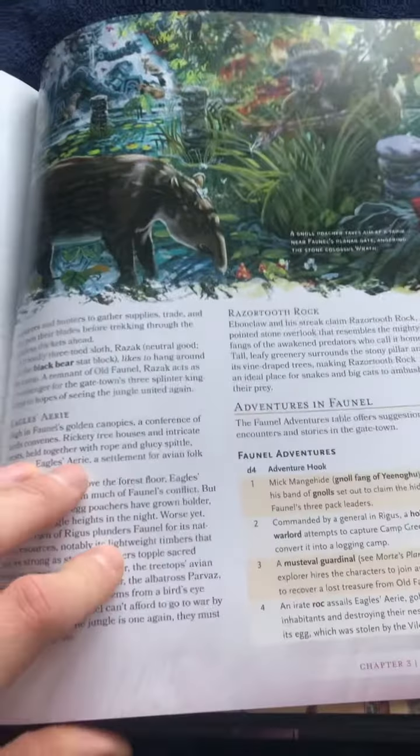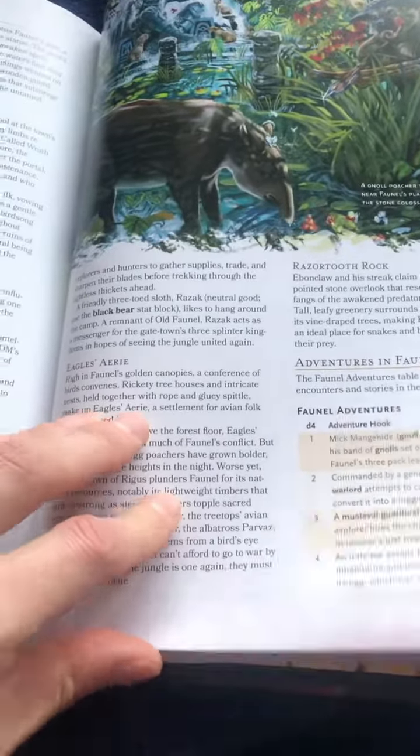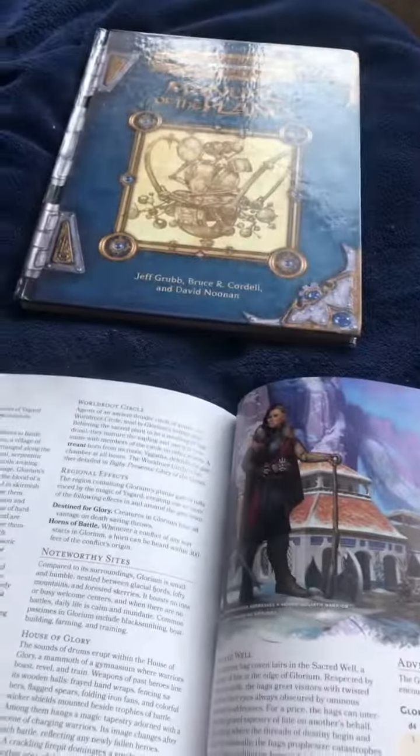I was kind of going over this — this is the interesting part. Sigil in the Outlands is kind of weird because Sigil is not actually connected to the Outlands; you can't actually reach Sigil from the Outlands, which is kind of weird like that. But all the different cities — this is kind of where the brunt of the adventures are going to be, kind of wandering around to.